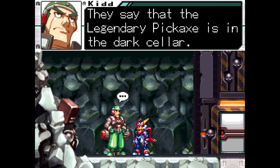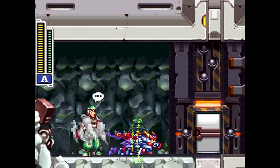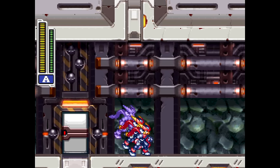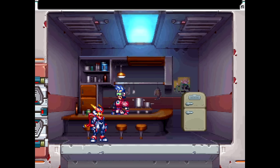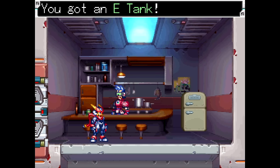After giving Kid enough energy crystals and a legendary pickaxe to clear out this hallway, things get really interesting. In the first room, you'll find an older generation Reploid named Nick, who's the last of his kind. He's willing to sell you an E-Tank for 500 energy crystals.